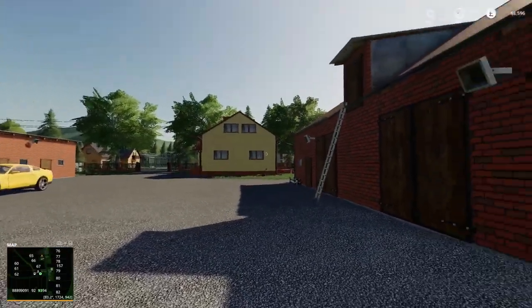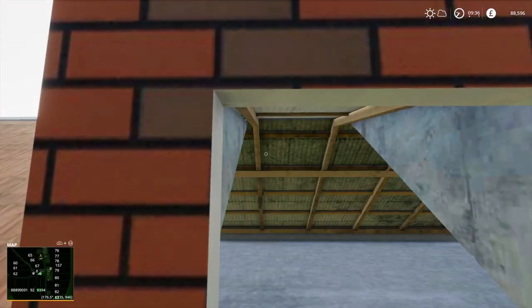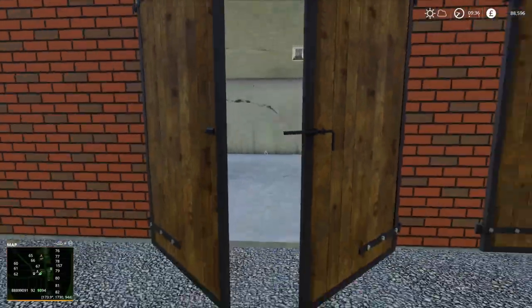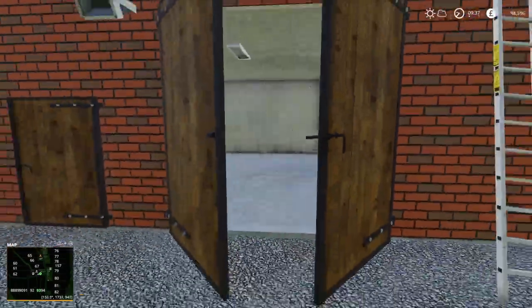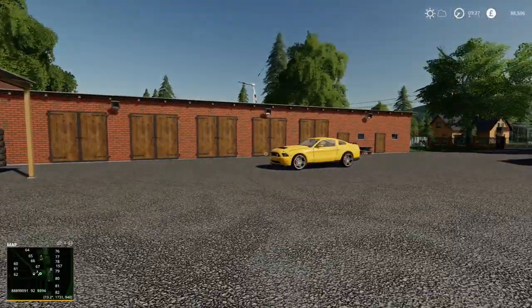We've got a ladder going up - yes, it has got an attic. There are separate sheds - another fuel station. There are loads of fuel stations dotted around everywhere. You can see that's one of the other farmhouses, but same again we've got no sleep trigger or anything there - it's just a decorative object, which would have been nice if there was a sleep trigger.